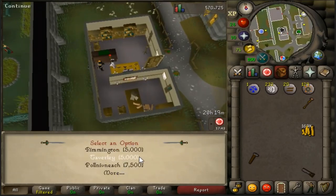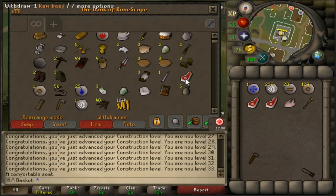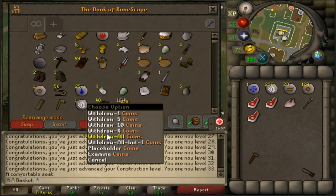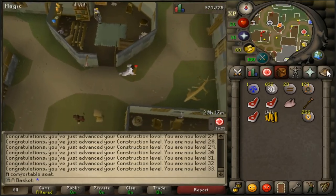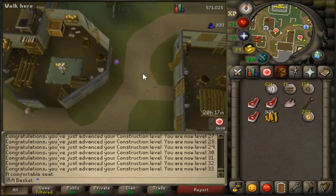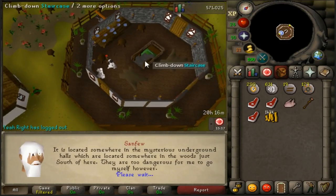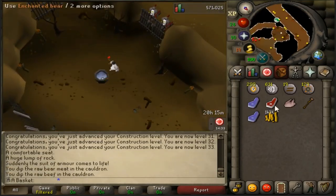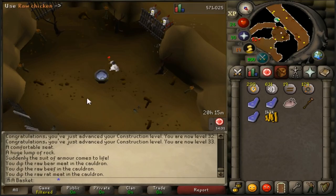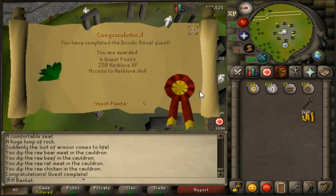Here you see me changing my house to Taverly for 5k and getting the items for the Judic ritual out of my bank. On this account, while I was walking and casting fire strikes, I accidentally used one of my law runes, which meant I had to walk from Taverly to Varrock again — so there's a large gap of time. On my main account I also messed up the temple building once, which took out about 20 to 30 minutes.